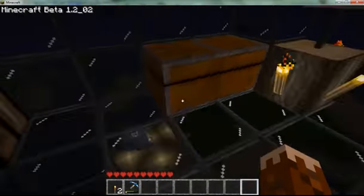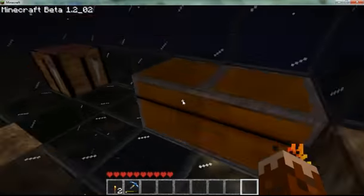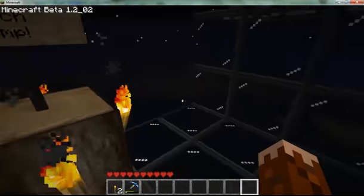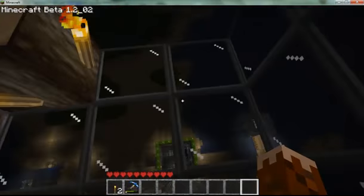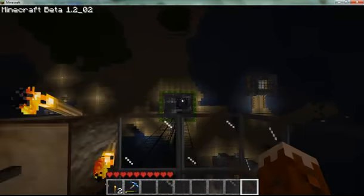Even though I'm on peaceful, a fall from this height will kill you, so I put all my stuff in here. So let's see if I can make this jump. As the sign says, 'Beware ledge, watch jump.' Let's line this thing up and here we go.